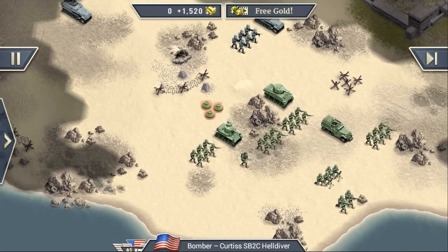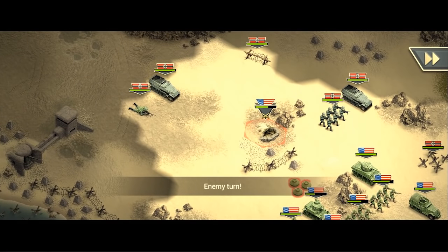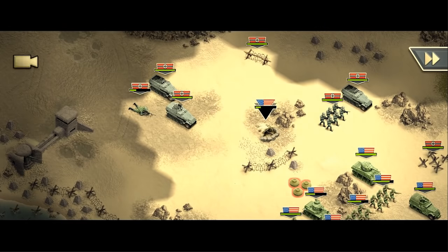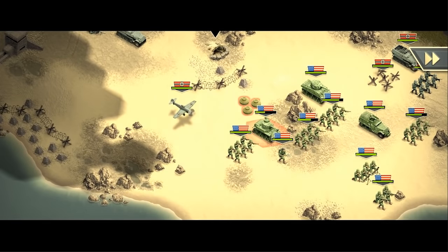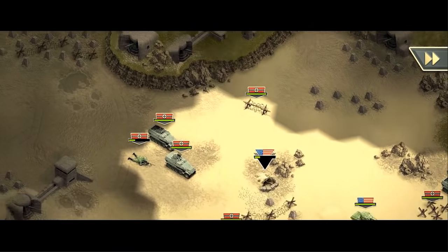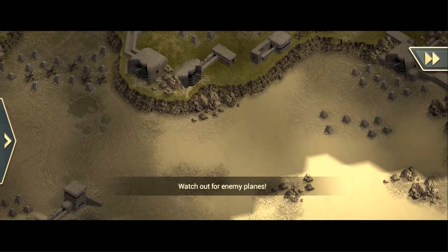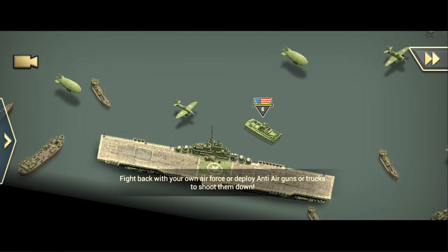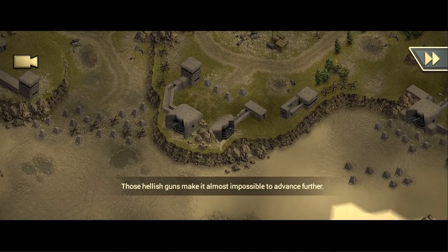If the enemy units are standing over here, then the cannons might have some vision and we would get utterly destroyed by them. So let's get the plane up for more vision, but be careful of the anti-air. Now we lost our flamethrower guys - this is very unfortunate. That was the problem I was talking about earlier.